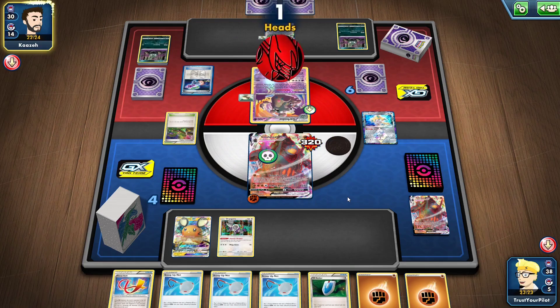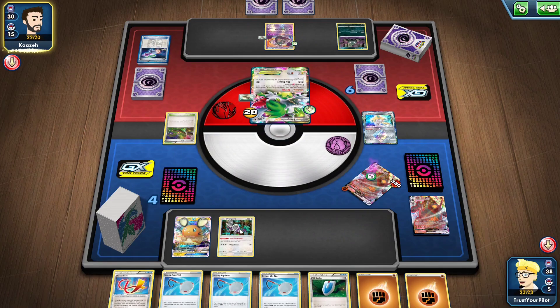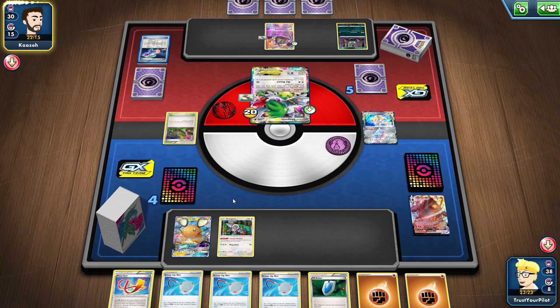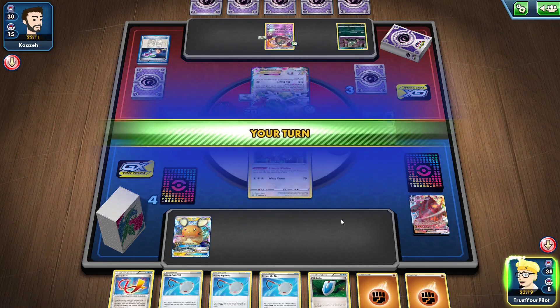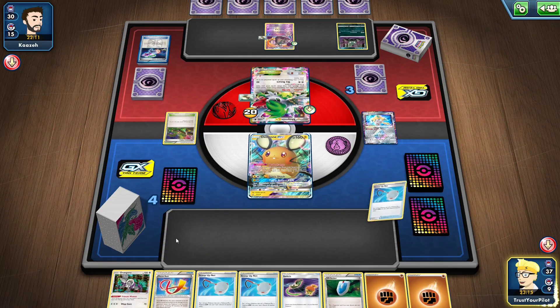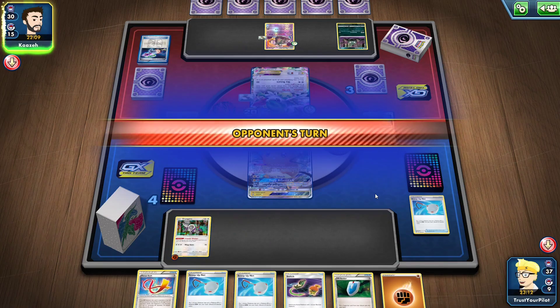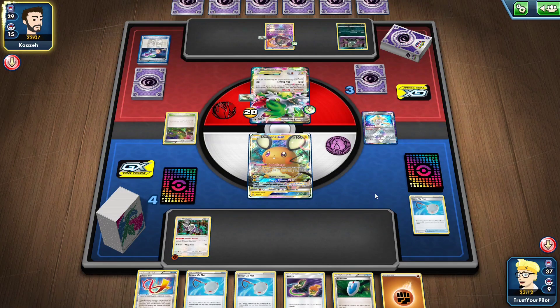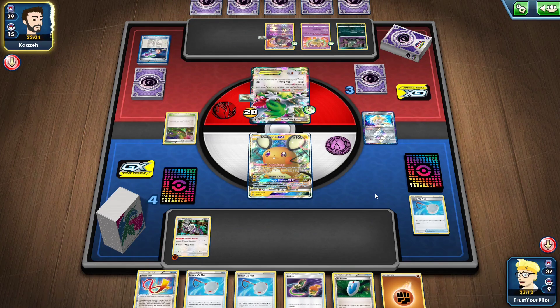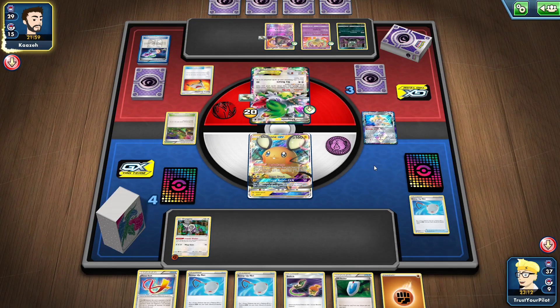I don't have a backup attacker. Do I just start attaching to a Rangaroo? The baby Buzzwole is kind of useless at this point. I can scoop it back up if I change my mind — there's a Switch. I can deal 70 damage that knocks out a Shedinja. They don't have a backup attacker. If they don't have their Rescue Stretchers, I'm totally fine.